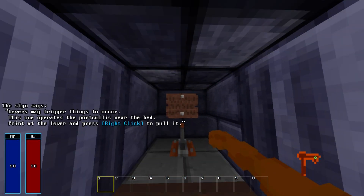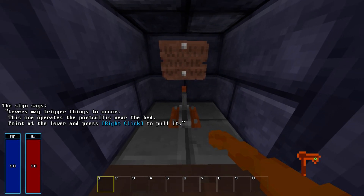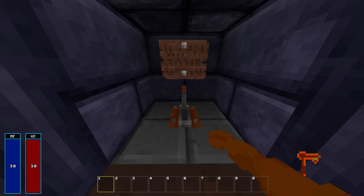Access your inventory with the inventory button. Levers may trigger things to occur. This one operates the portcullis near the bed. Point at the lever and press the interact button to pull it.